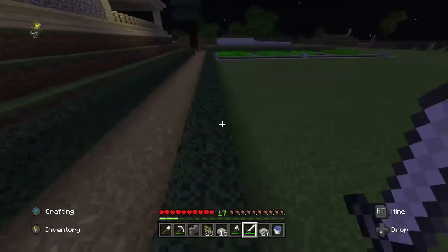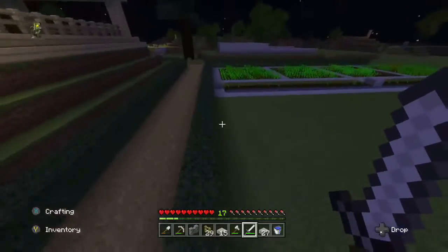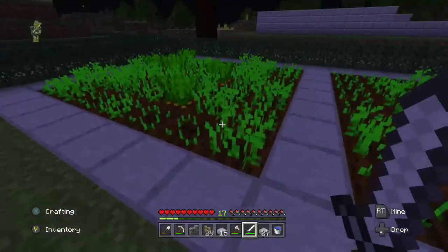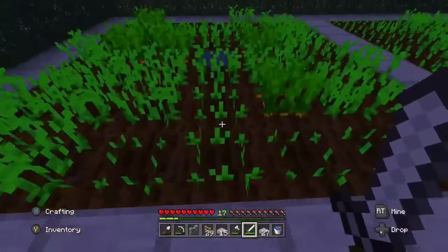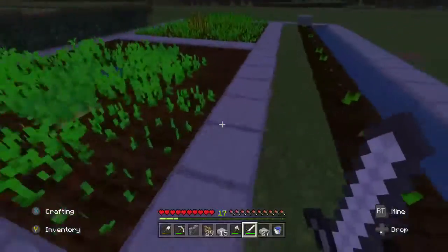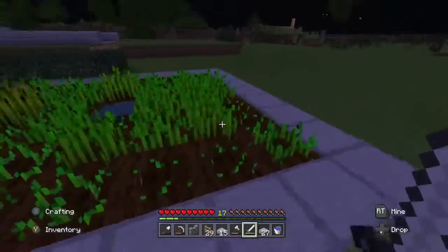The way I just showed you is my personal favorite way to build a garden in this game. You also want to put lights around it, like I had back there, because it makes crops grow faster. Without lights, crops grow a lot slower in the dark — they'll grow during the daytime but won't grow through the night unless you have lights.